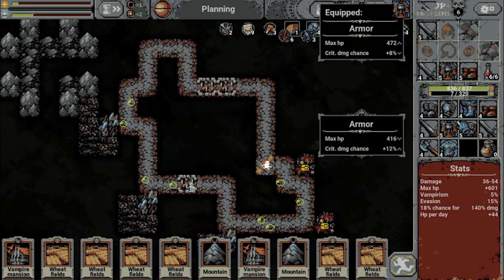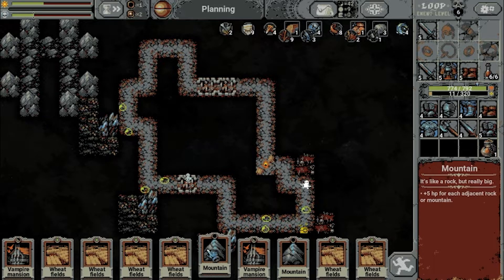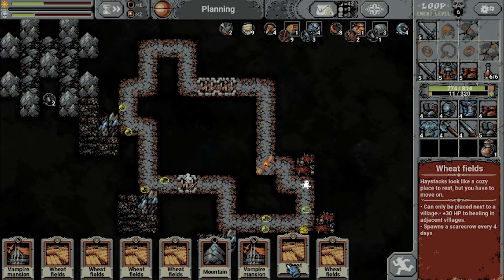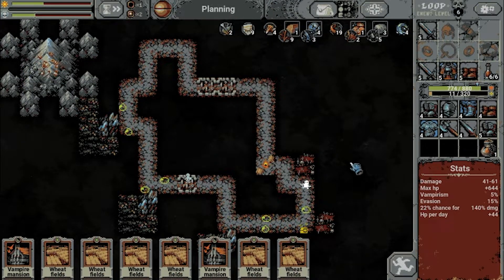Level 5 weapons — at least that's a straight upgrade. While I'm at full health I think I'm going to complete the mountain pattern with these mountains. That's not optimal but it can be done. Mountain, mountain — there we go. Get some more health and stuff.